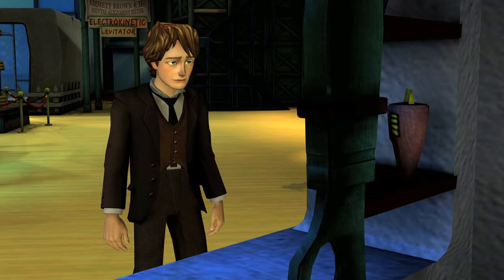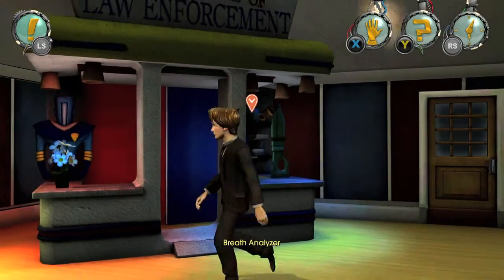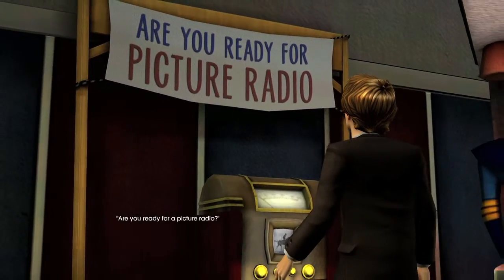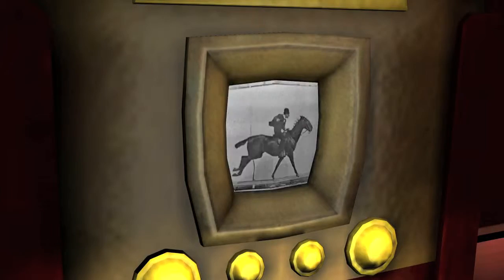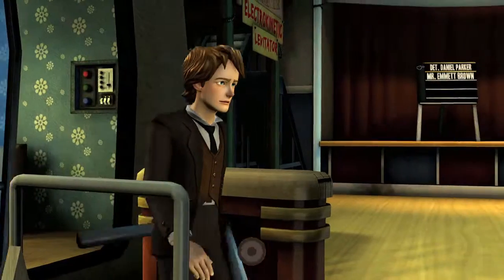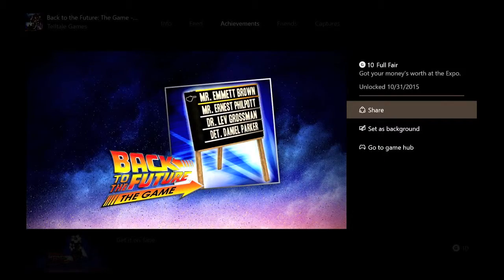At the end of the chapter, once the police officer and Edna go away, interact with the electric stun gun which was behind them. Then interact with the picture radio to the left of the law enforcement booth. That should be the last one, and once you pick it up you'll get the achievement for 10 gamerscore. And that's all there is to it.